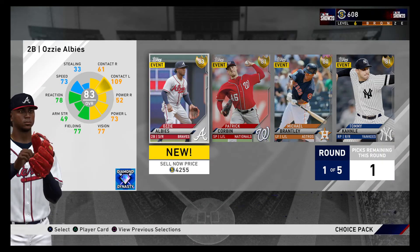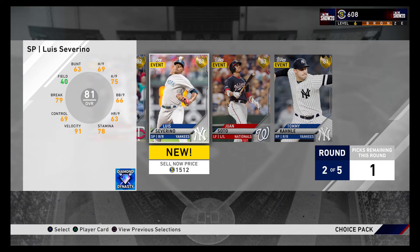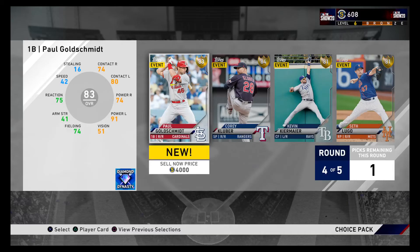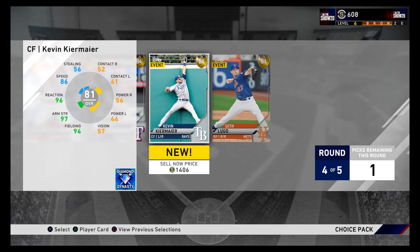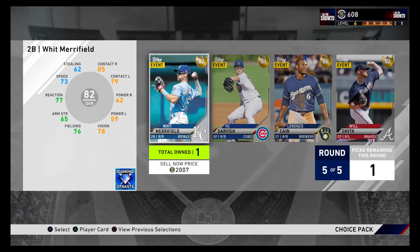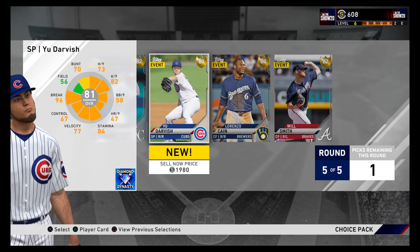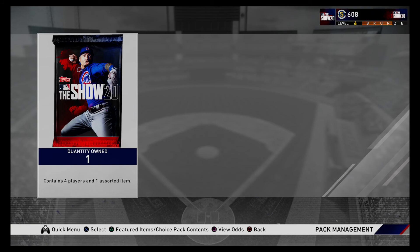Jump start pack — probably gonna want Ozzy, we'll pick Ozzy. Soto or JD — we'll go with Soto. I'll go with Paddock. Kluber or Goldie or Kiermaier — I'm gonna go Kluber. I don't like that arm strength and he's not even that quick anymore, I'll go with Darvish to fill out my starting rotation. And the lucky last pack.